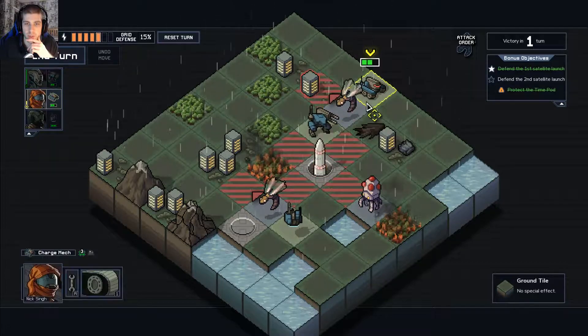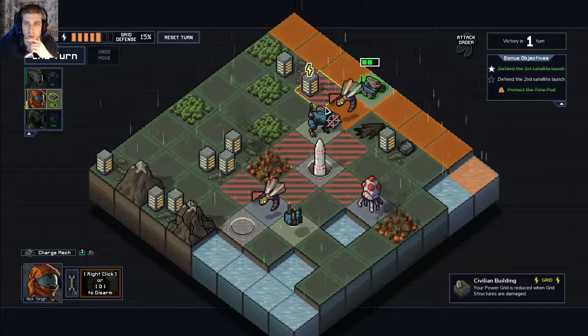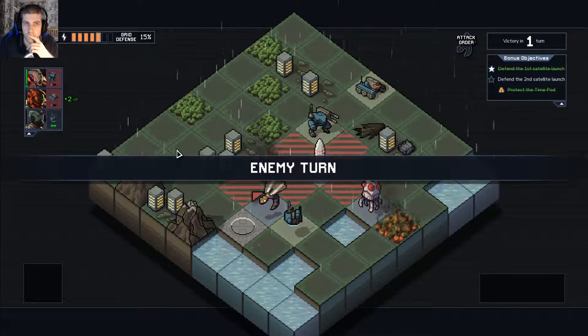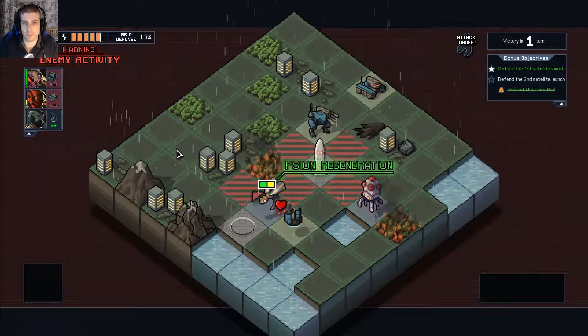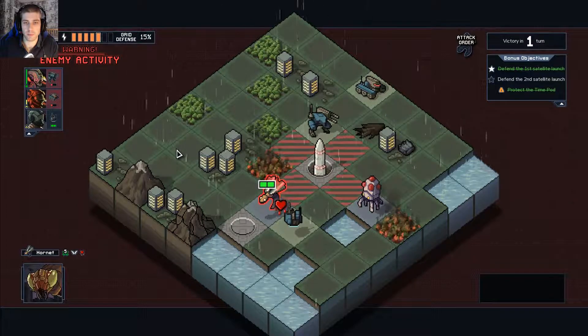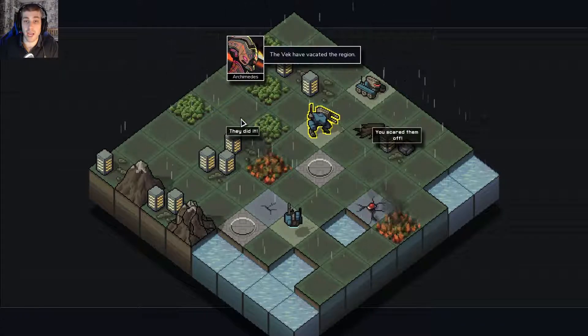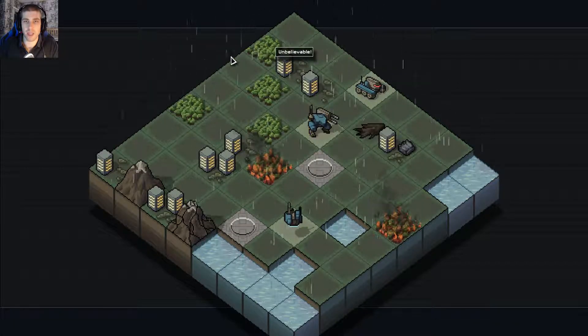I'm going to do this and then this. There we go — that's good, that'll do. As long as the pilots don't die it doesn't matter because they get their health back at the end. Why are they going all glitchy and weird?